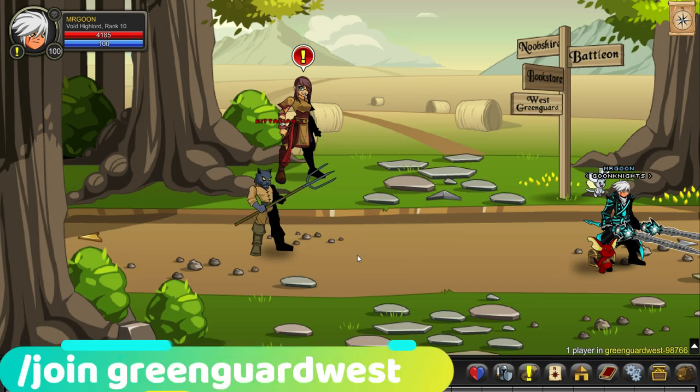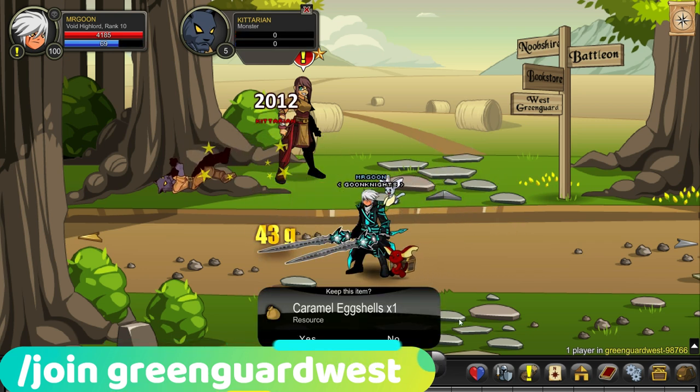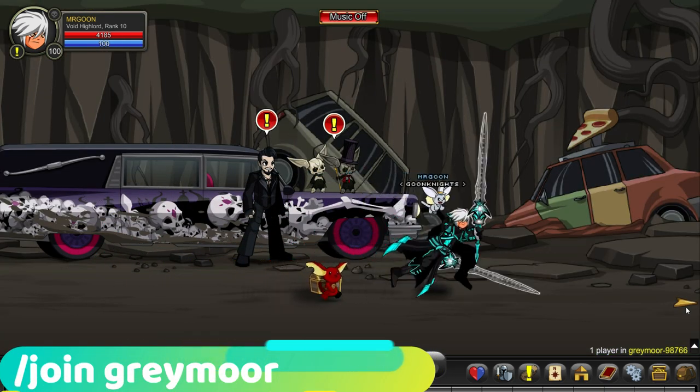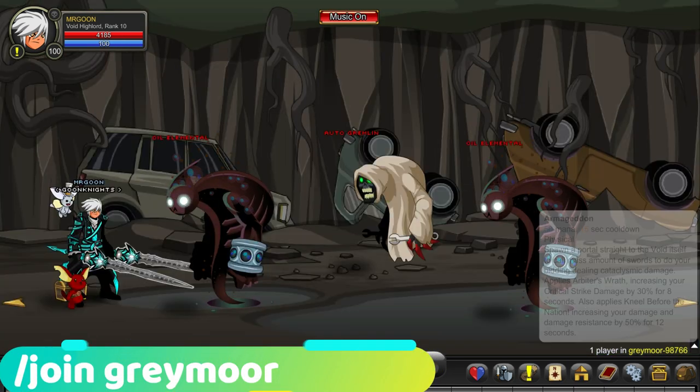So, let's have a look at these eggshells. Join Greenguard West to get a caramel eggshell — you don't just have to defeat this mob; you can also defeat Frogsards, for example, but that's the one I've found easiest to quickly grab it from.